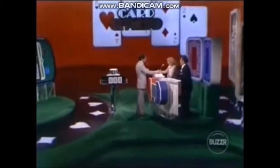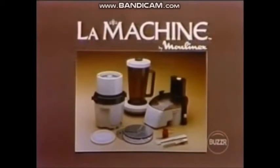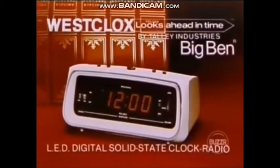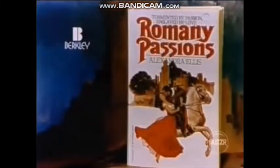Some of our contestants will receive Serta's Perfect Sleeper Mattress, an exclusive Serta Lock Foundation — provides firm support where you need it, luxurious comfort where you want it. Perfect Sleeper by Serta. And La Machine, the complete food preparation system from France — it's like having a chef at your side. La Machine by Moulinex. And West Clocks looks ahead in time — the smartly styled, compact, big bend, solid state, LED digital AM/FM instant-on clock radio from West Clocks by Tally Industries. And the collection of Berkeley paperback books featuring Romany Passions by Alexandra Ellis — a passionate tale of gypsy love set in 19th century Hungary, furnished by Berkeley Publishing.